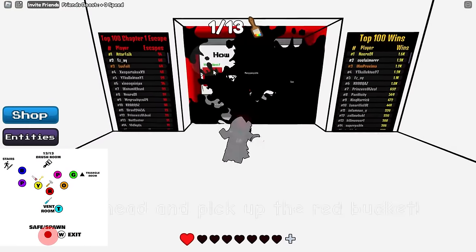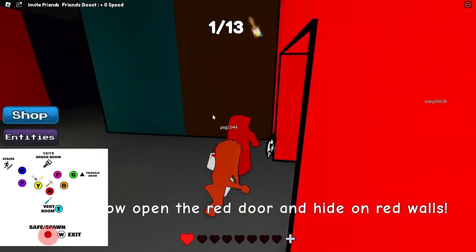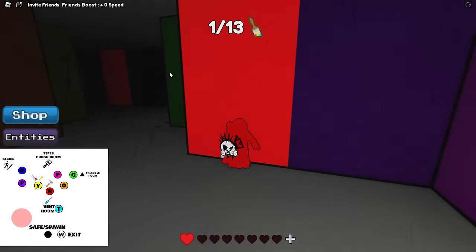All right, let's get to it. Let's start this up and go get our red bucket. You could go right or left for red — it's basically in the middle. He's going to hide here and stalk us a bit. Red is going to be over here.